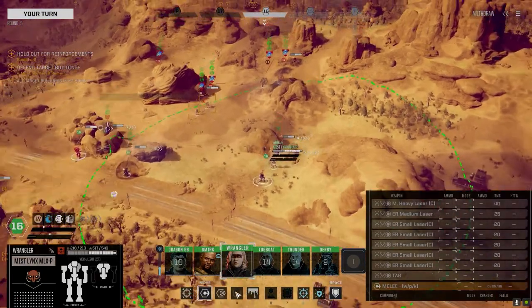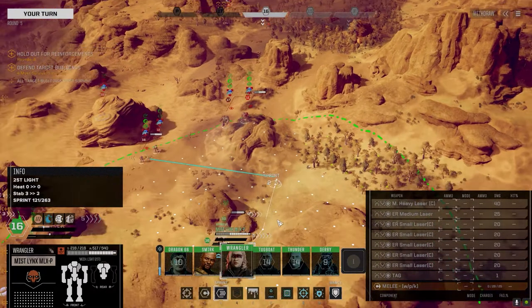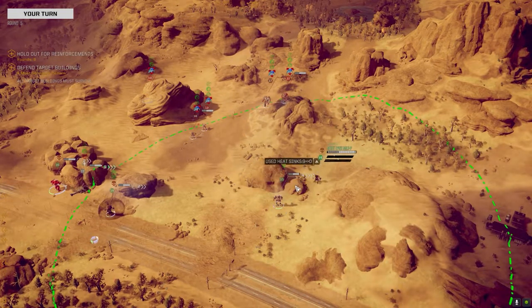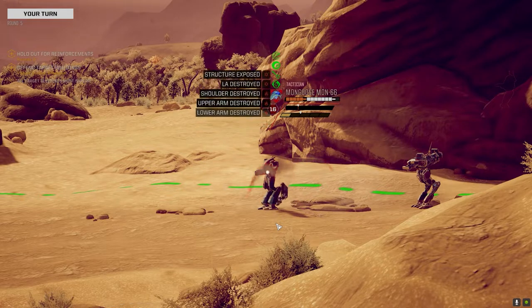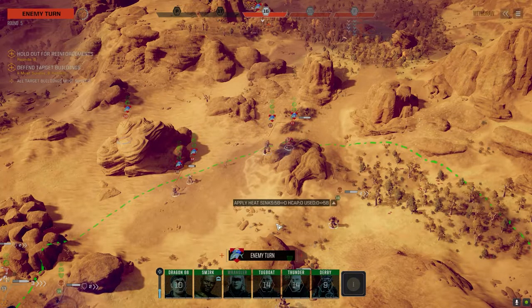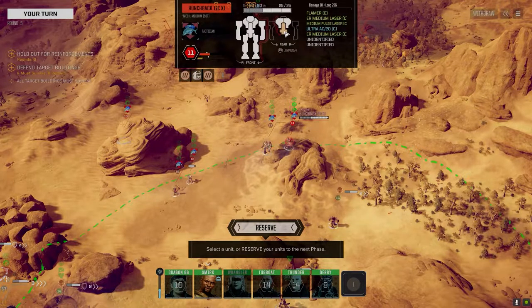We can't get in to strike that Hunchback successfully anyway. Fingers crossed. Let's stay heat neutral so we can get out of there if we have to. Tags on — took his whole arm and scored a critical hit. The Hunchback's in a good position, but he's got low back armor like almost all Hunchbacks. Confirmed — it is an Ultra 20. That is a hot loadout.